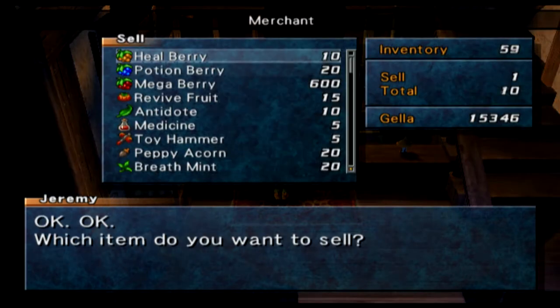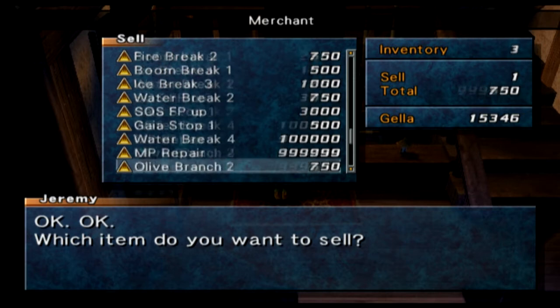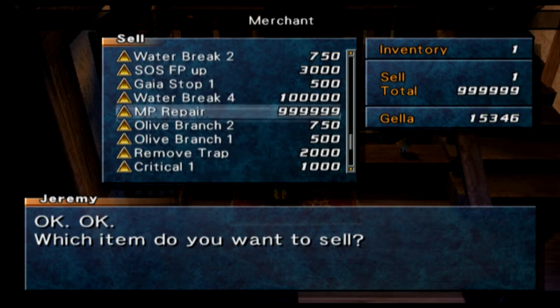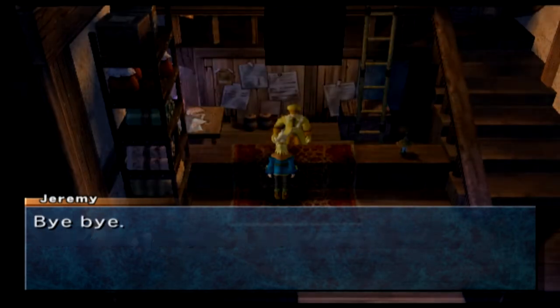The MP Repairs are 999,999 Gala. So let's sell that. And we are just over a million Gala now. Also, I got a Water Break 4, which is like 100,000 to sell — I think that was a reward from killing an enemy on the outer ocean.